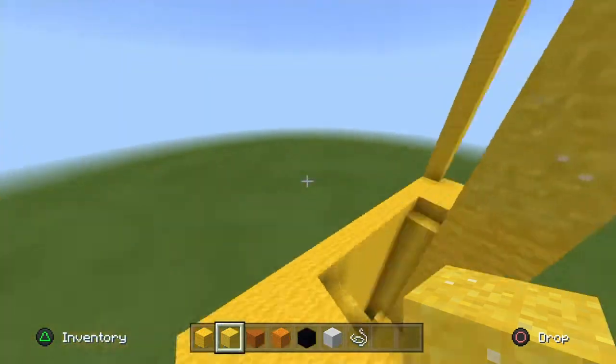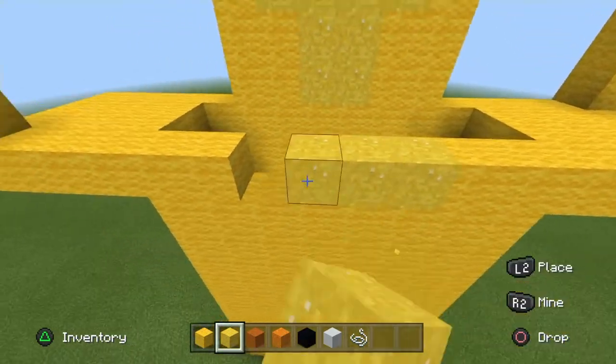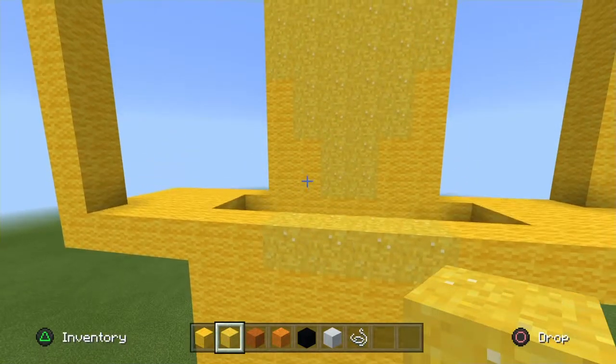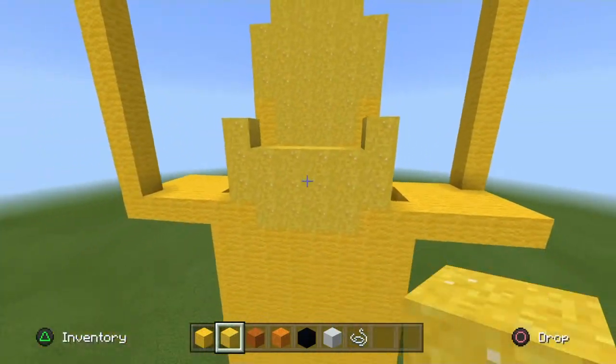You can move on to his back side now. Start off in the middle row, right here. Place four yellow powder on the first row of the body. On top of that, do two rows of six yellow powder. And on the ends, go up one yellow powder, just like so.